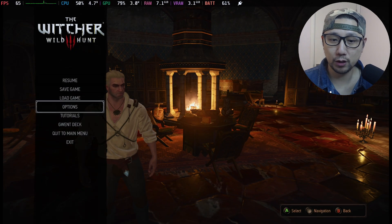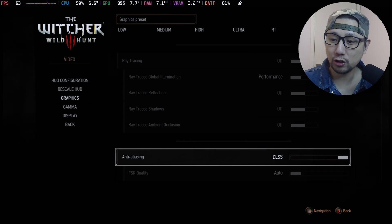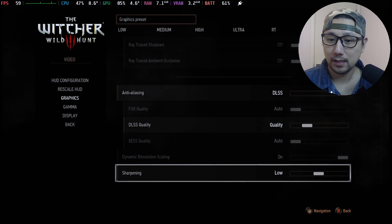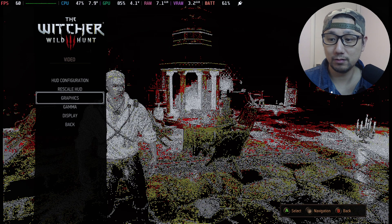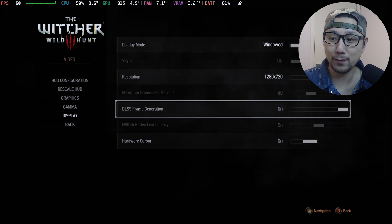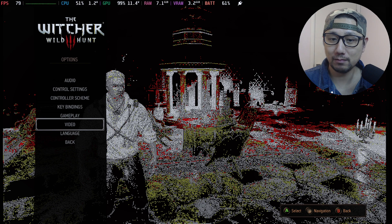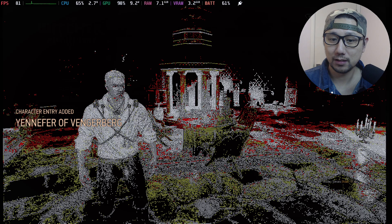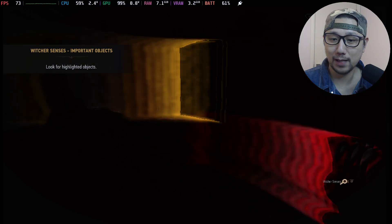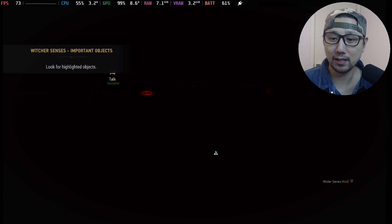If I go to Options > Video > Graphics, under anti-aliasing I can now select DLSS — which wasn't possible before, but with the mod enabled I can select it. You can see the graphics go a bit off — hard to describe. And if you go to Display, we can toggle DLSS frame generation on, which is how it's intended to work. On PC this works, but on the Steam Deck everything except the Witcher character model goes black. I'm not sure if it's missing textures or something else.